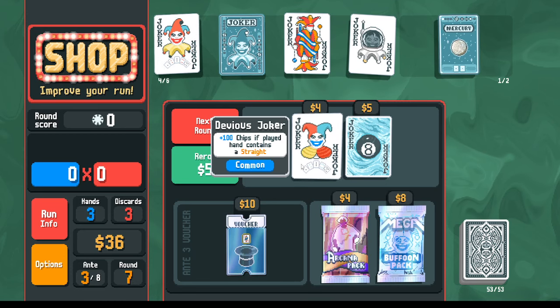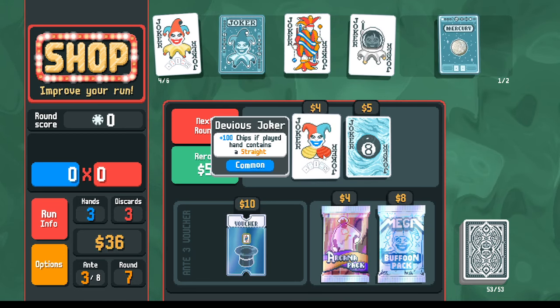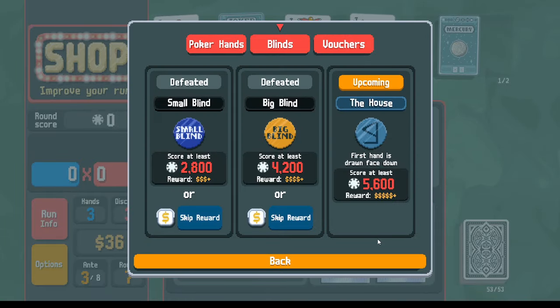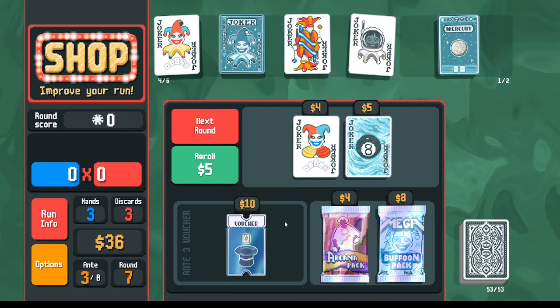Let's look at the boss. First hand face down - one way to think about this is the first hand you get them all face down, you discard a bunch of them. So it's minus one discard, essentially, is how I'm reading this.